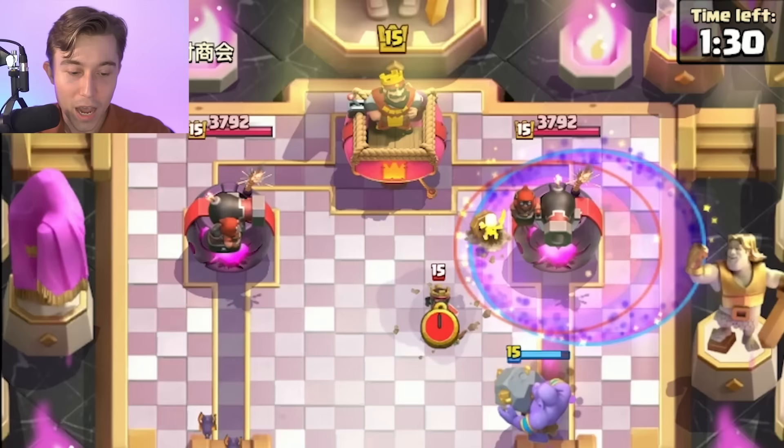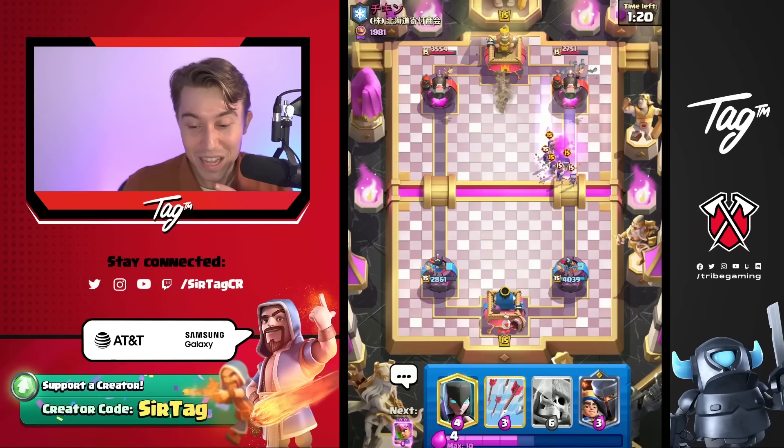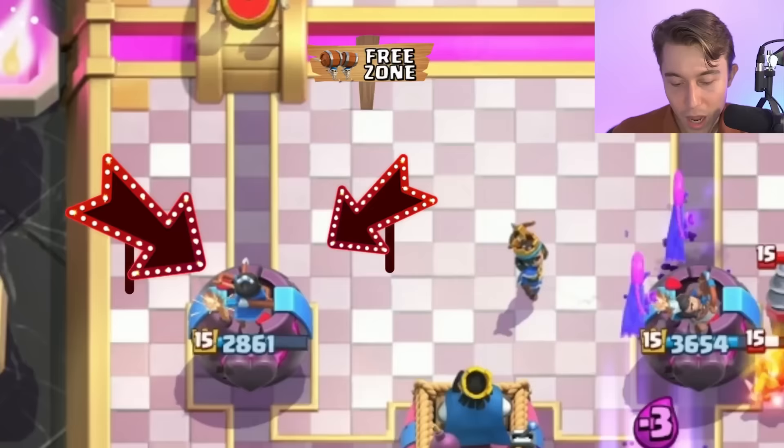The Bowler was locking onto the tower and his Cannoneer wasn't targeting what he wanted. Now we can go for a Little Prince, and we're going to need Arrows — actually maybe not. I'm going to eat a ton of damage on the left-hand side, but it's okay because I think it's overall going to be fine if we can Graveyard consistently in the right-hand lane.